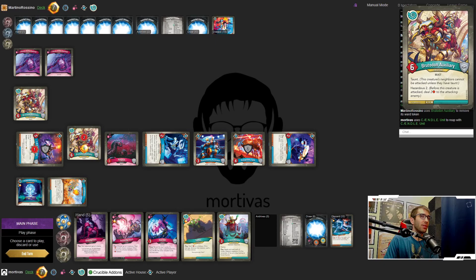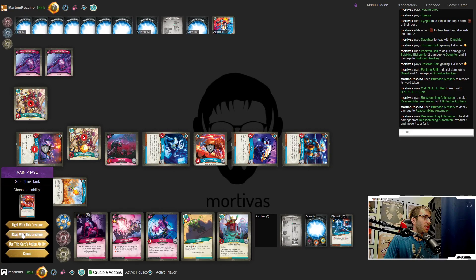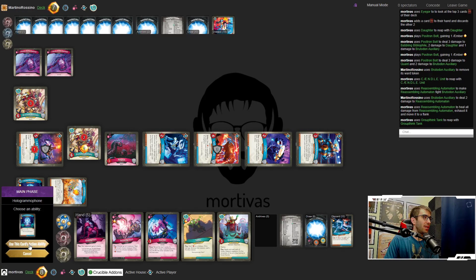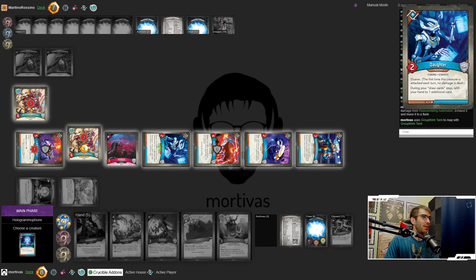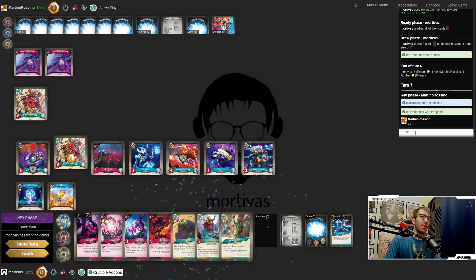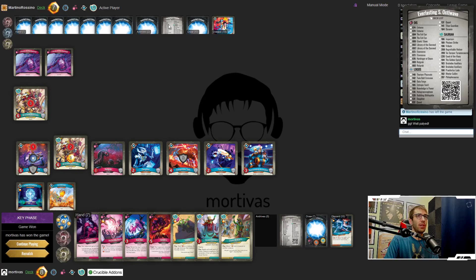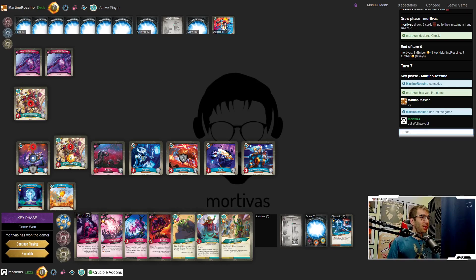Let's put three damage on that, then reap with the Group Think Tank and Hologramophone. Actually let's do the Candle Unit — I quite like what the Candle Unit is doing for me. And that's the concession. Well played to our opponent — they were about to get hit a key, but we just had enough going on the board. What options would they have had? They have six amber — Regrettable Meteor would take out the Brooded On, but not going to be all that effective.